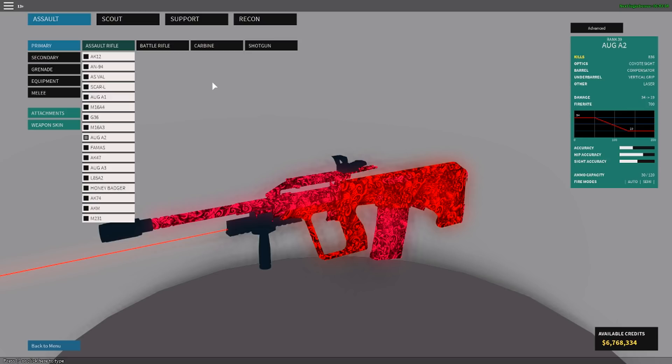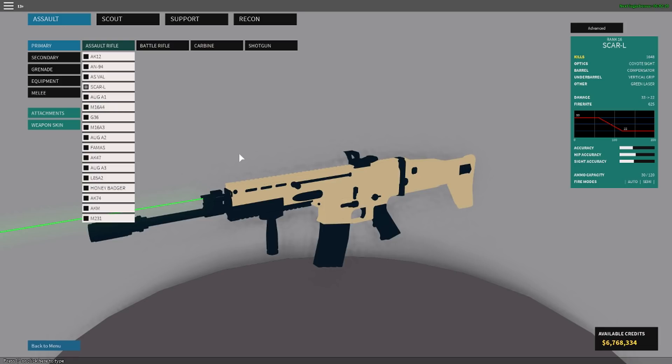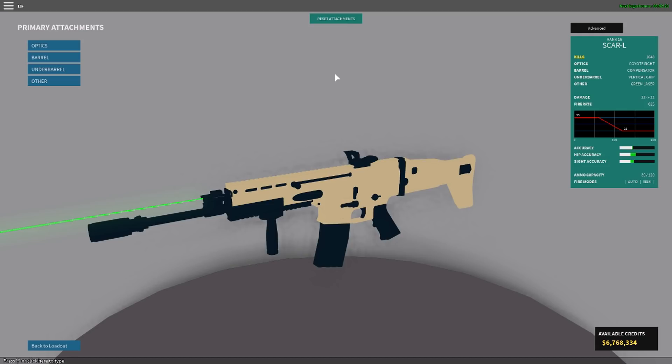What is up guys, Petrify here, and I always get questions asking me what's the best assault rifle to use in Phantom Forces. I kind of feel like if I do a top 5 best assault rifles, it might help you choose between the assault rifles to try to use. I'm going to try to mix low rank weapons, decently low rank weapons, and also high tier weapons as well. I'm going to put the SCAR-L for a lower rank weapon and show you attachments I use and play with it a little.